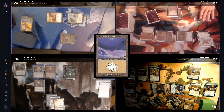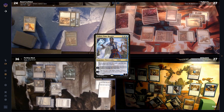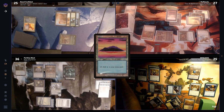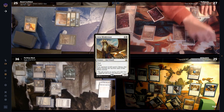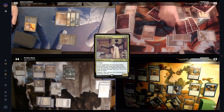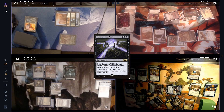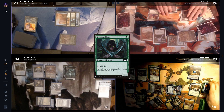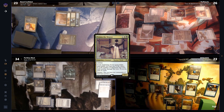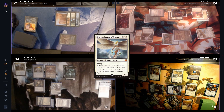Porf finally draws a land, plays a Snow-Covered Plains, and casts Teferi, Time Raveler, using his plus 1 and passing. Base heads to combat swinging Tymna at Lutz to draw a card, plays an Island, and passes. Fluff heads to combat swinging the Mindcensor at Porf, the Ouphe at Lutz, and Tymna at Base. On his second main he draws 3 cards, plays a Command Tower, and casts Leyline of the Void. Having cast his one-spell limit, he passes, discarding a Llanowar Elf. Lutz heads to combat swinging Malcolm at Fluff and Tymna at Base, draws 2, then casts Lavinia — a big booty blocker — and passes.